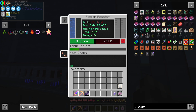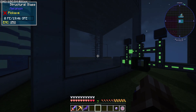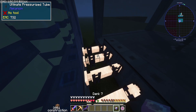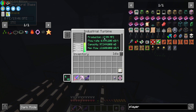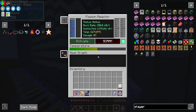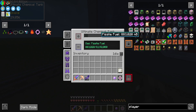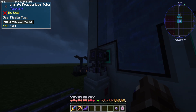When this is actually running, it does kick on - it produces 17 to 18 million RF a tick from this turbine. So it produces a lot of power but it also uses a lot. I've got 800,000 millibuckets in there, a million millibuckets in that one, and a thousand buckets in there as well.